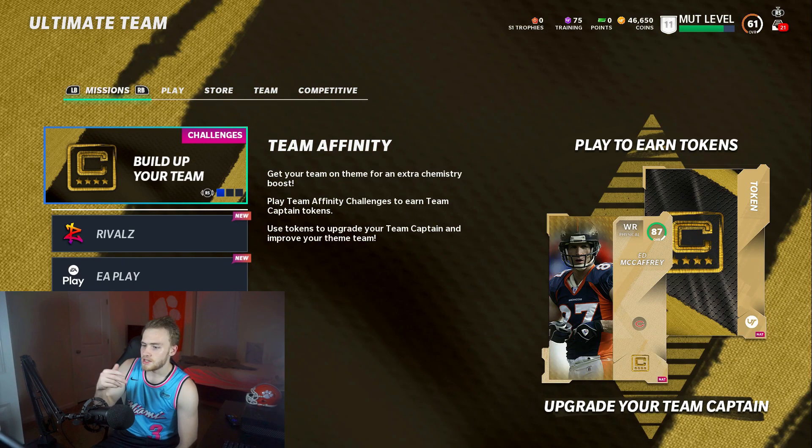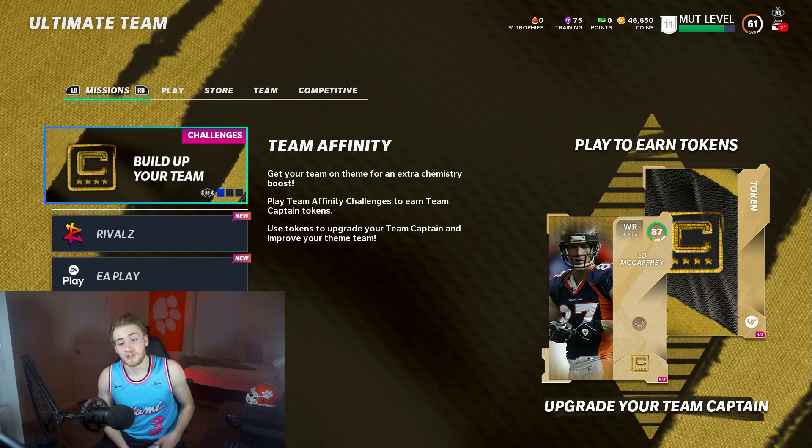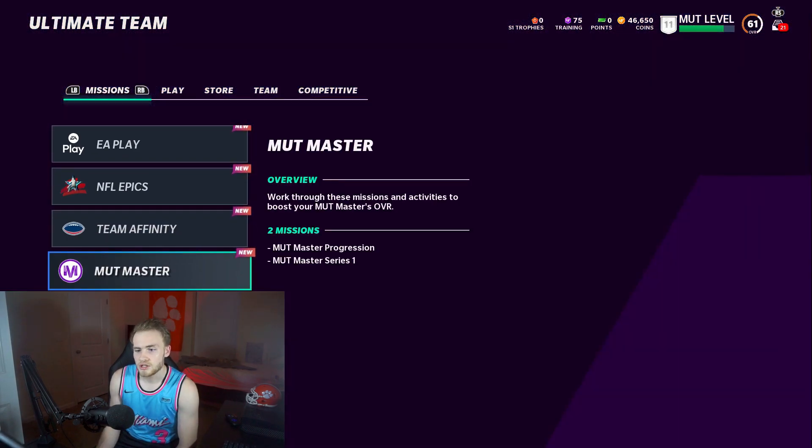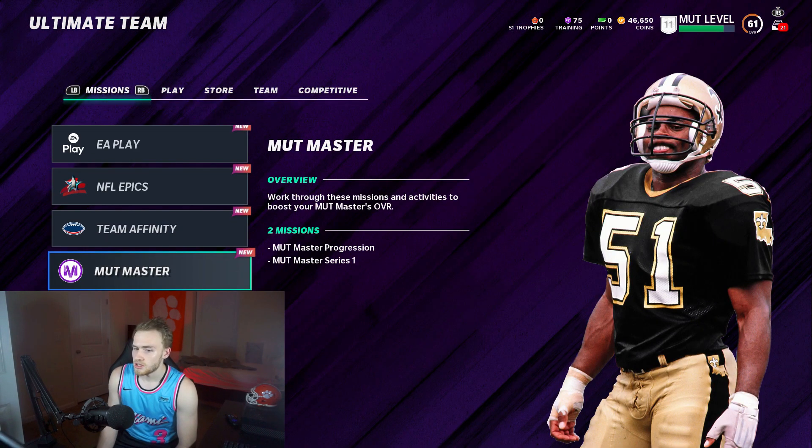Obviously you get your team captain, which you get by scoring a touchdown — that's another elite, an 87 overall, so it's probably one of the best you're going to get. That's the 12th elite. The next one is the MUT Master — he starts out at like a 75 and you upgrade him by doing certain challenges: certain passing yards, certain rushing yards, stuff like that. If you're doing solo challenges you'll definitely get enough to upgrade him to at least an 80, so that's another elite. That's 13.